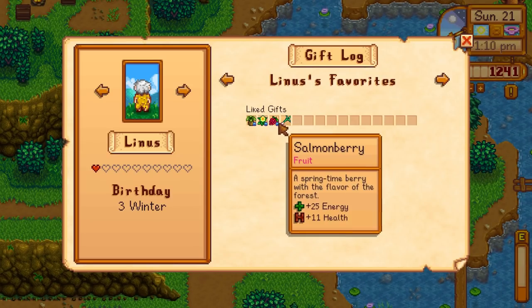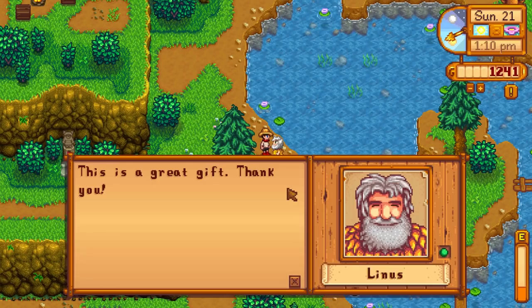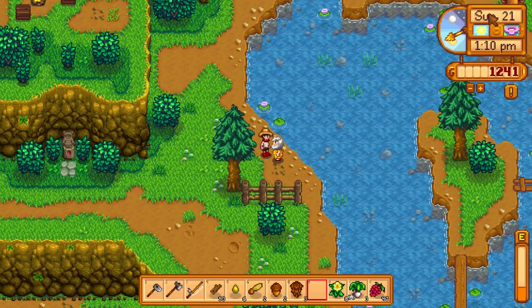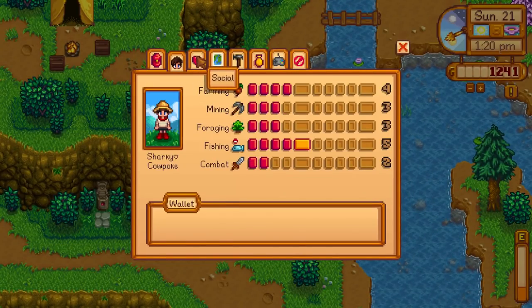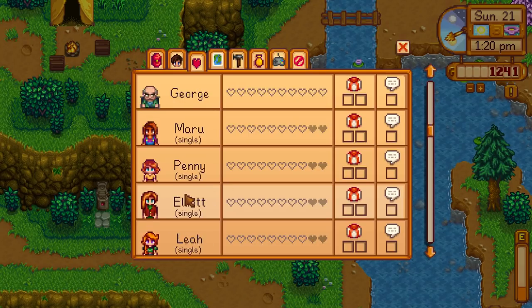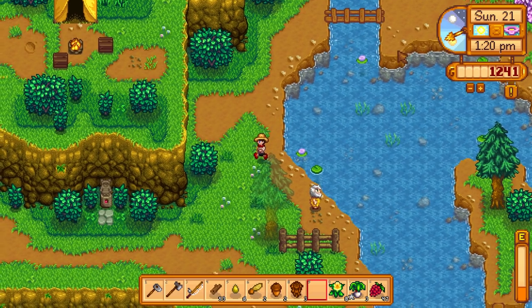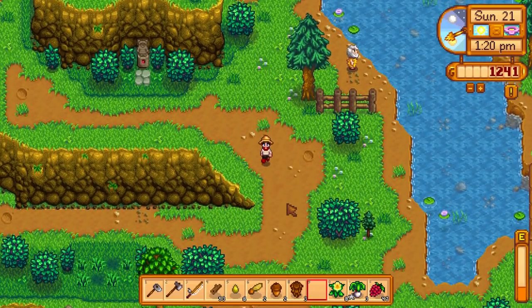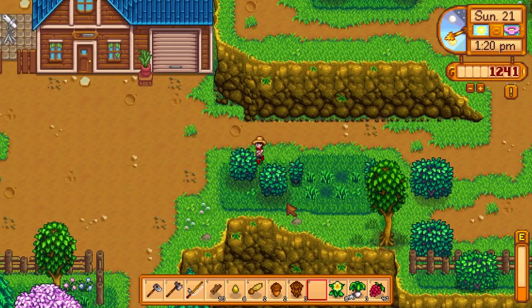We discovered that Linus likes spring onions and horseradish. We've got a gold quality one for him - this is a great gift. Obviously it's Sunday, the gifts have reset so we can now give people gifts again. Linus is at his first gift and we're on two hearts with him, just like Jody. We still need to work on Hayley as well because we are going to marry her. I know I have a little crush on Jody, but we can't marry her - Hayley's the one we're going for.